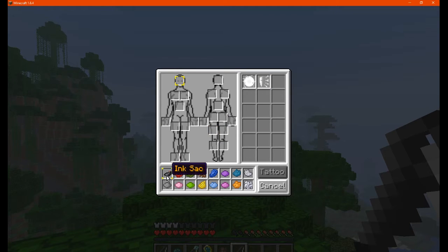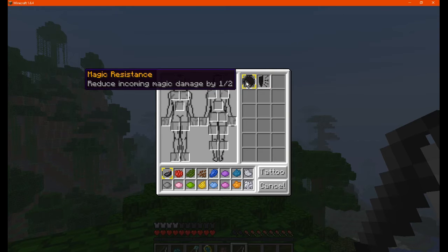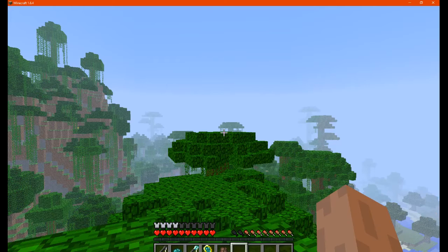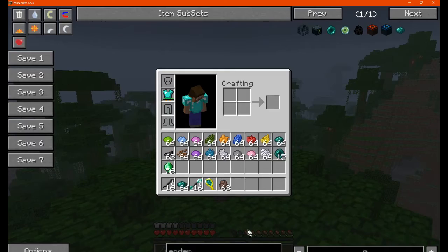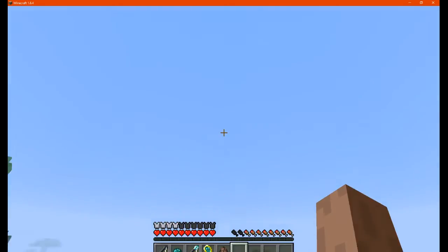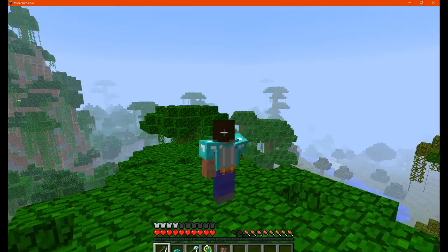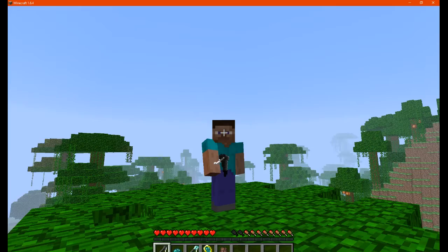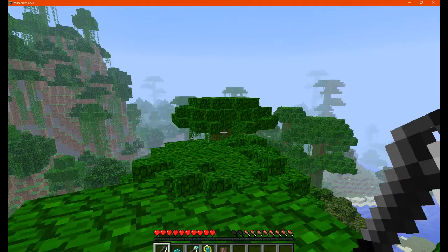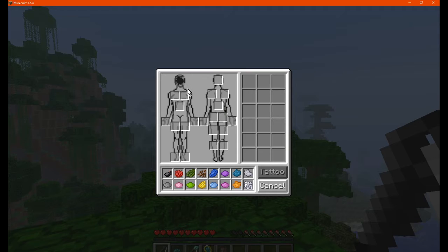Let's put a few on for example. We'll go magic resistance and use an ink sac, then tattoo it. You'll use up one needle each time, so you'll go through these quite a bit. So magic resistance is now applied.